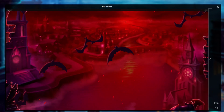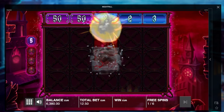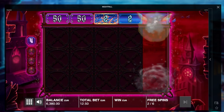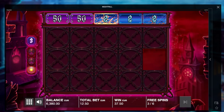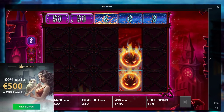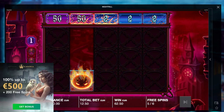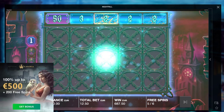50x multipliers up top there as well. We're playing on Casinia Casino. If you want to check out this casino, link is down below in the description box to go to my website, RandomCasinoBonus.com — 15 casino offers there. Link for Casinia Casino is on there as well. After you sign up, you can get yourself a 100% deposit bonus up to a max of 500 euro, and on top of that 200 free spins. Gamble responsibly as always — very important.